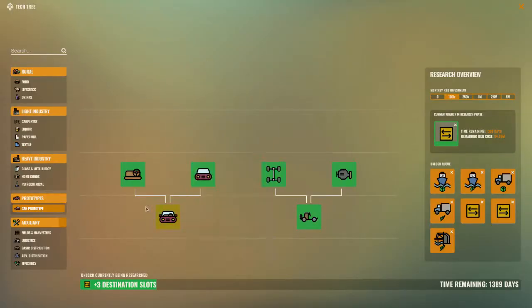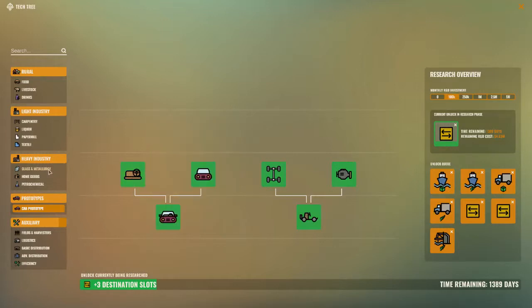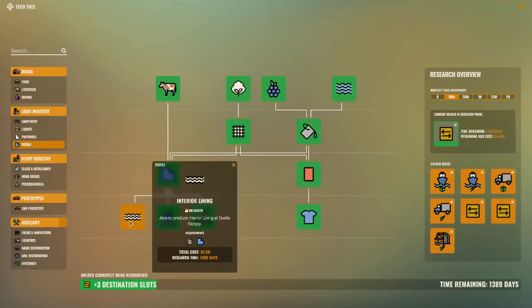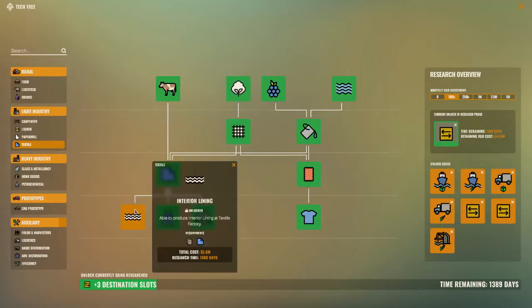The next thing we need to do is the interior body. Now we've got the seats, we've got the radios, all we need now is the interior lining. For interior lining I need heavy fabric and I also need cardboard.